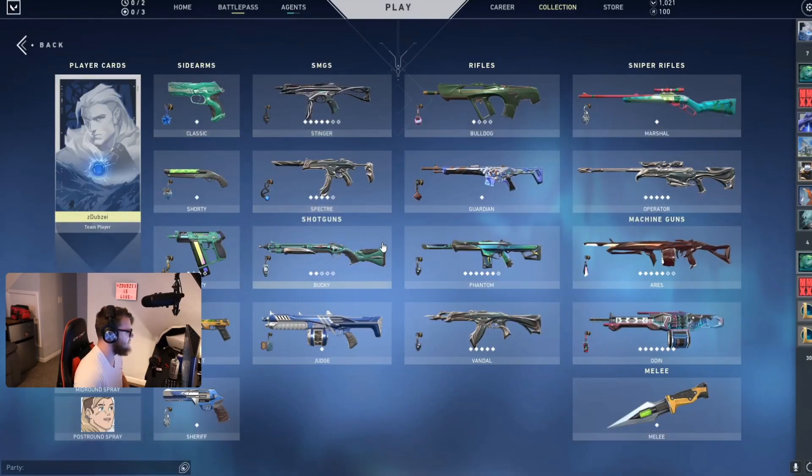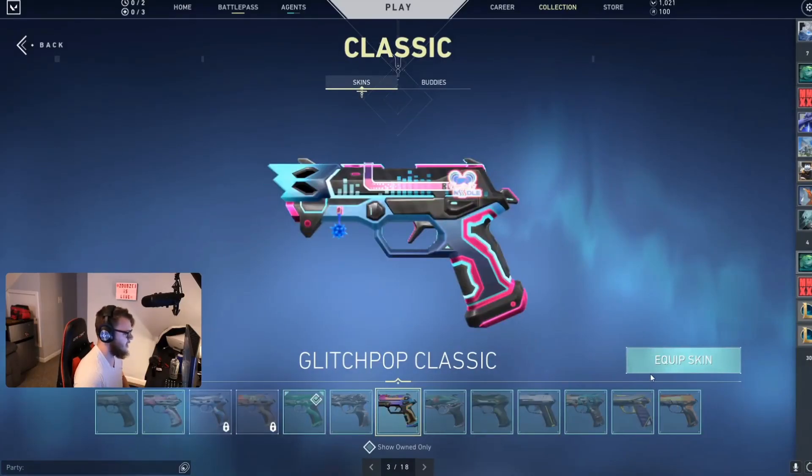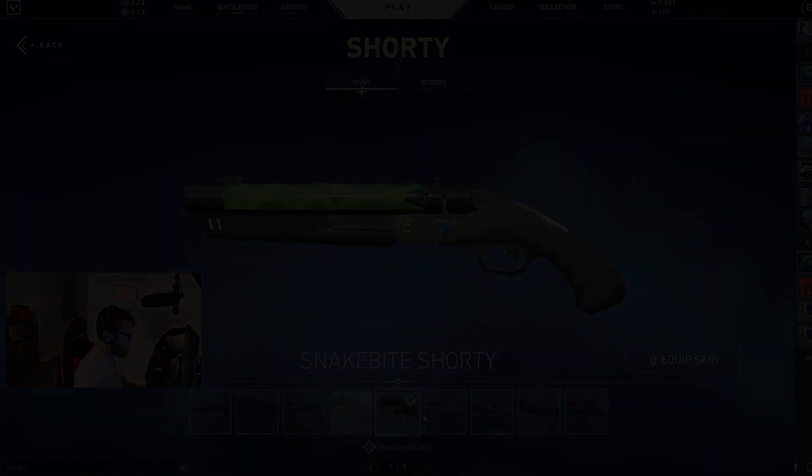Minima is cool — I'm going to get it and it'll be fun to use for a little bit. But at the end of the day, that's all it is: a cool skin for a little bit. I'll throw on some regular cool skins and then play a deathmatch or two.